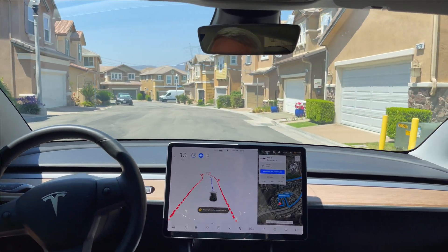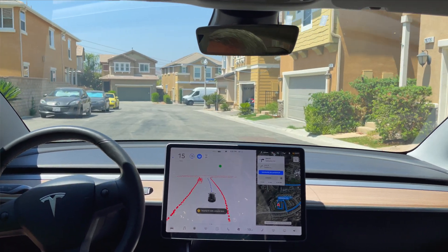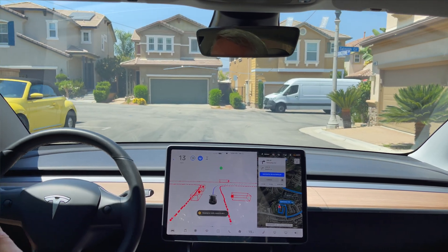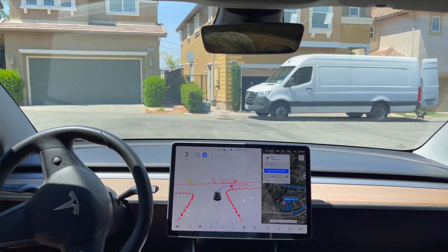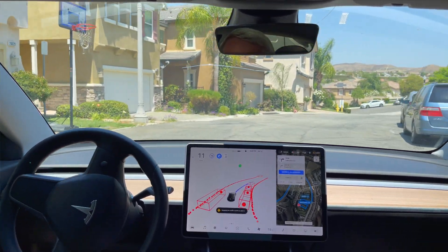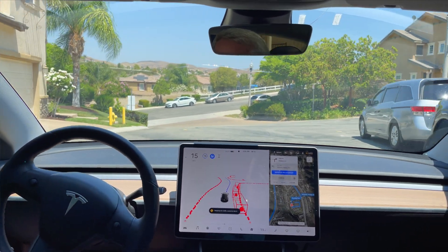Okay, now we're getting over — there we go. Signaling for the right here, we're a little far too far to the left again, but okay — we've got a couple of obstacles here with vehicles, let's see how it handles this. No one coming from the left and it looks clear from the right — yep, there we go, it's handling this on its own. Yeah, some room for improvement but it did pretty good.